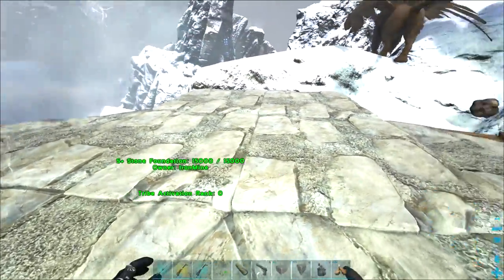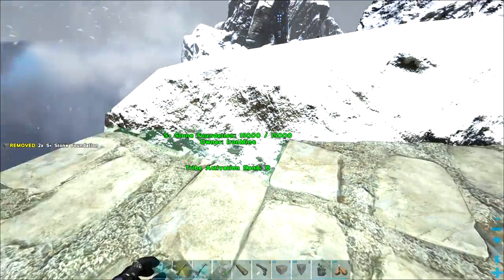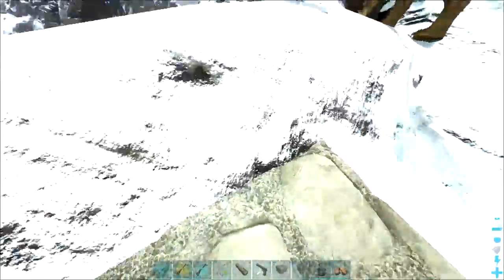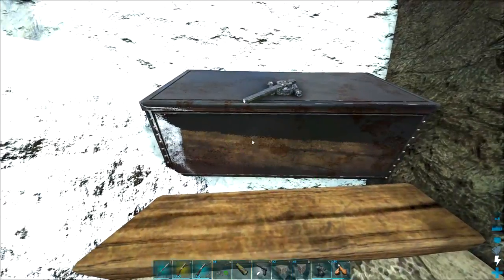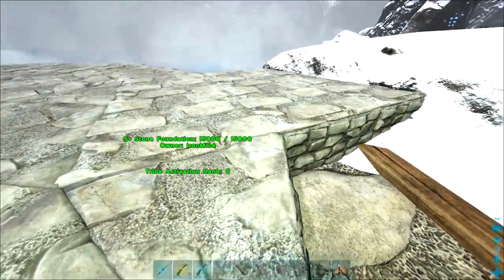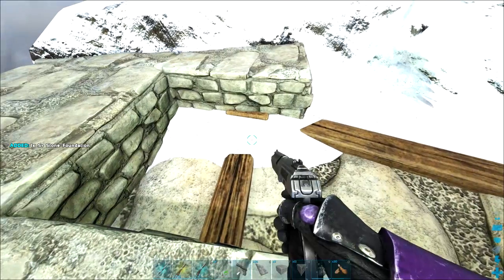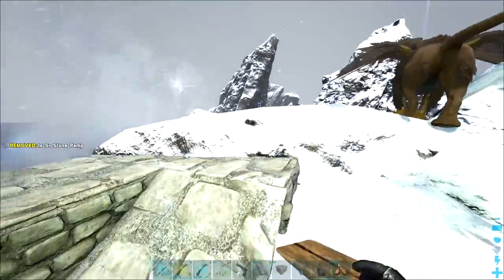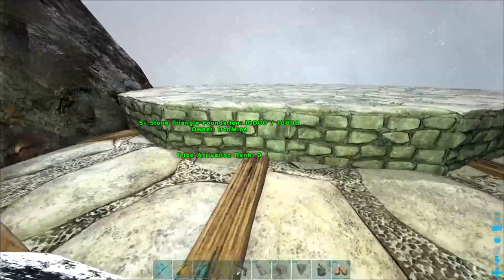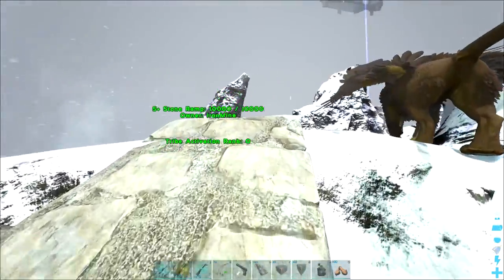We're going to make the front entrance here. Originally I designed it at the triangle section because that's twice as wide as the square sections, and I wanted to be able to put down at least a dino gate. Now I've got this rock right here - we definitely have to get over it, and the dino gate goes right here. We could get some ramps to get over it, either putting a wall down first or coming up from here. Let me make a material run to the obelisk and grab some stuff.